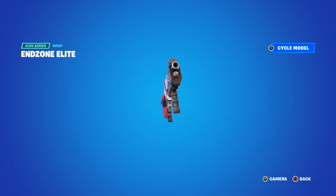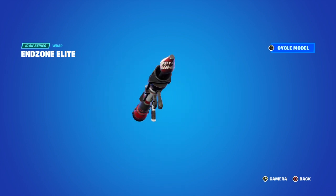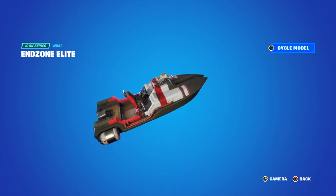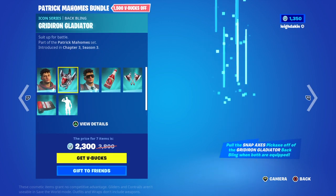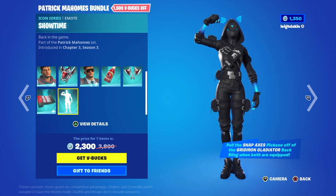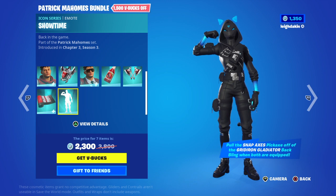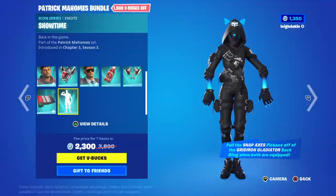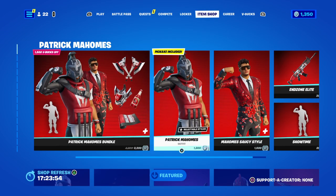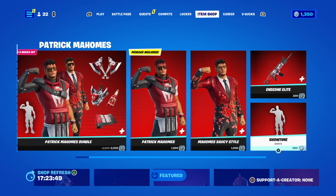You've got the wrap covering the shotgun, SMG, sniper, combat pistol, RPG and more — that's the End Zone Elite wrap. Then you've got the emote, which is a bit like the Meowscles one where he does the two-tone belt emote. You can get the saucy style for 1,500, the emote for 200, and the End Zone Elite wrap for 300 V-Bucks.